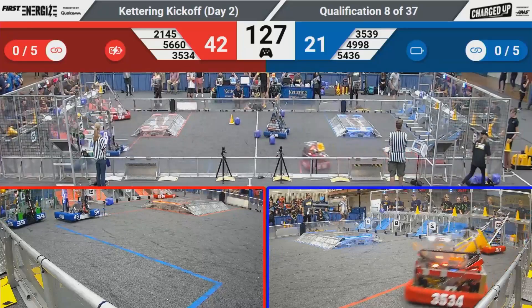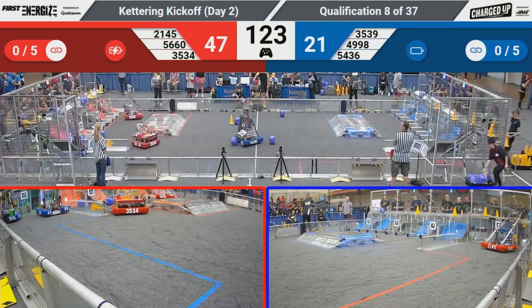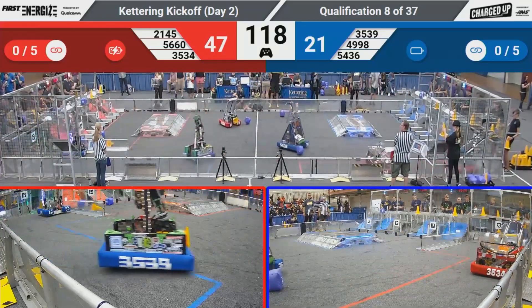We've got House of Cards getting loaded up from their human player. They're going to bring that cone back over to the red side of the field. Their partner is 56-60, Symmetrical Chaos, scores another one up top for the red side.